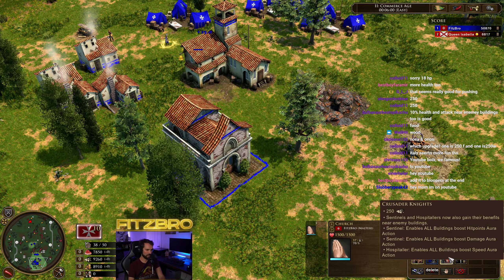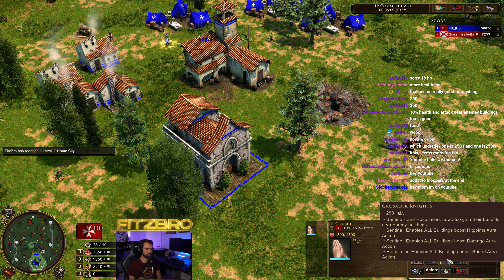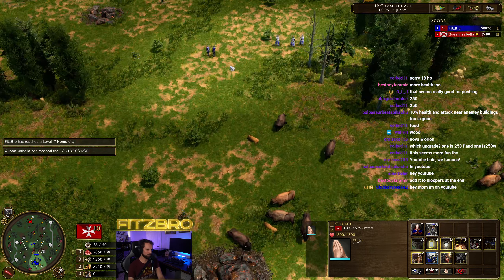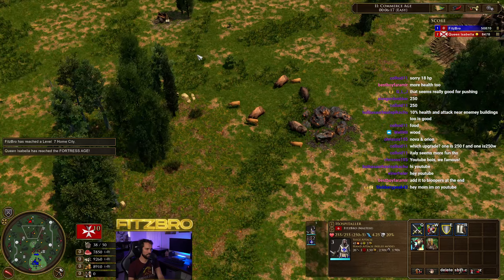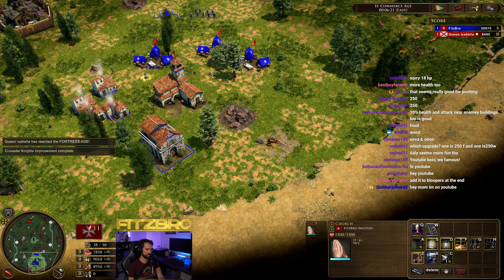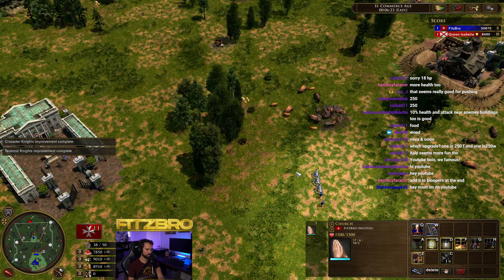And then you have Crusader Knights: Sentinels and Hospitallers now also gain their benefits near enemy buildings. That's probably a pretty good benefit — you're going to get that significant stat boost when you get close to an enemy building. So we'll start walking on over there and send those improvements.